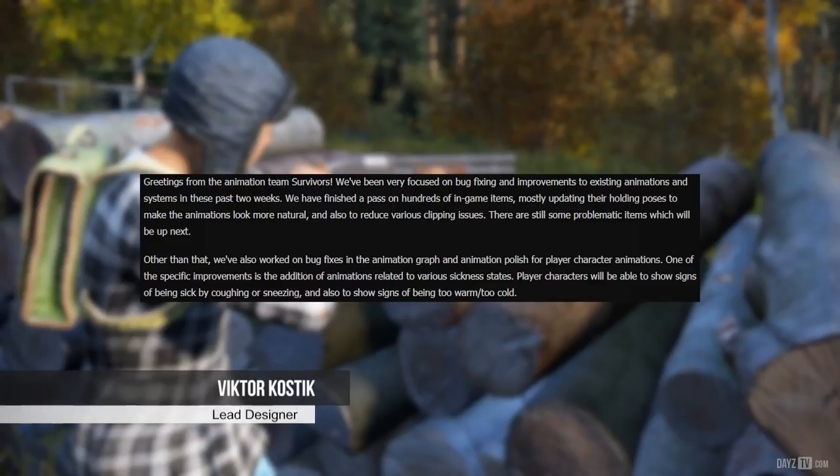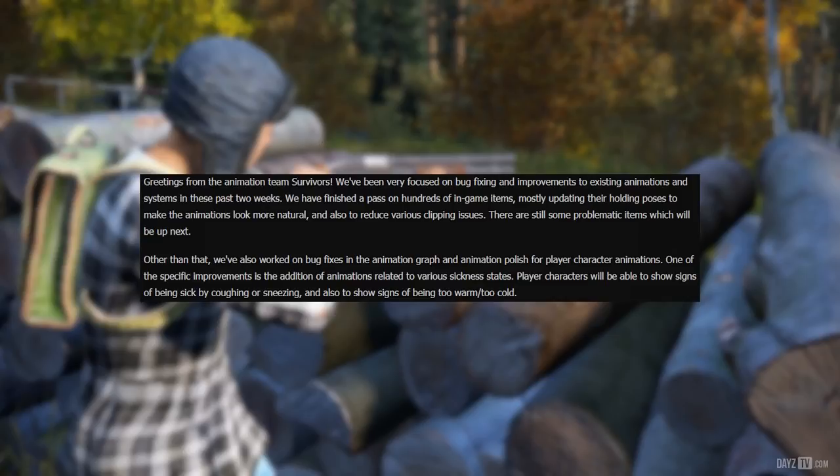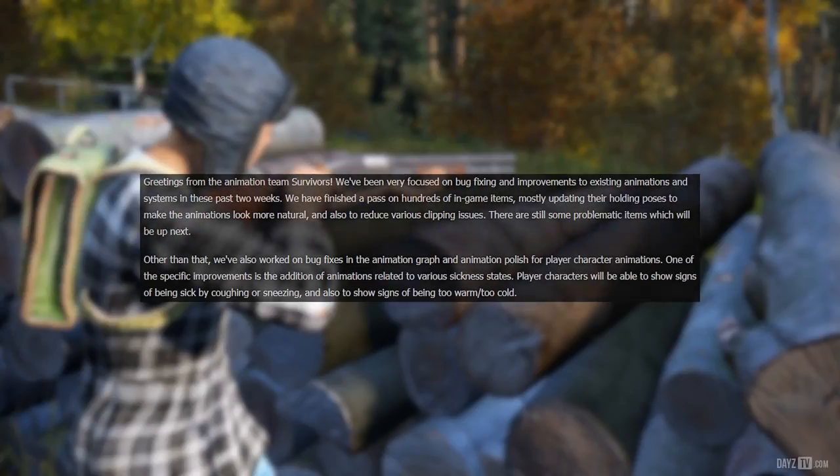Now let's move to lead animator Victor: we've been very focused on bug fixing and improvements to existing animations and systems. In the past two weeks, we finished a pass on hundreds of in-game items, mostly updating their holding poses to make animations look more natural and reduce various clipping issues. We've also worked on bug fixes in the animation graph and animation polish for player character animations. One specific improvement is the addition of animations related to various sickness states — player characters will be able to show signs of being sick by coughing or sneezing, and also show signs of being too warm or too cold.